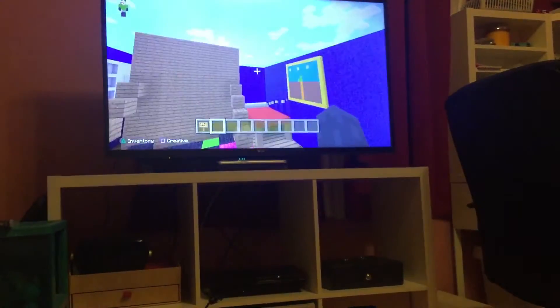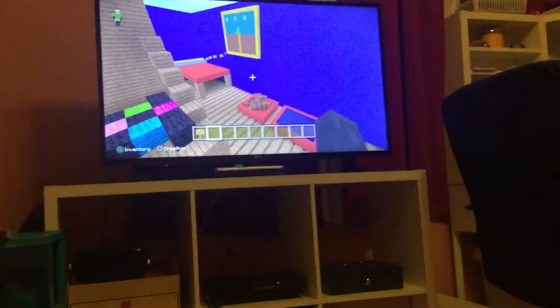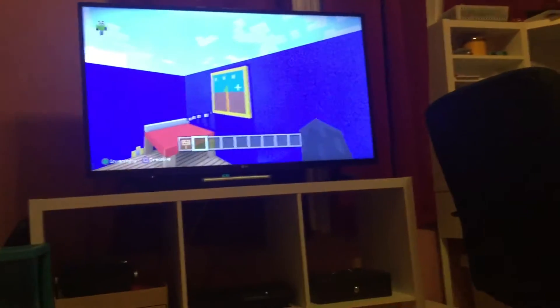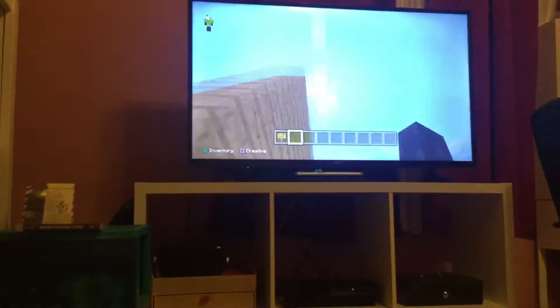Here is the chair right here, with the controller. And right there is a picture — a painting of a carrot. And there's a bed and some parkour, because this is a hide and seek map.